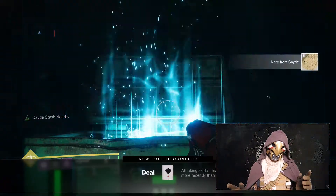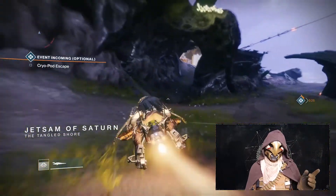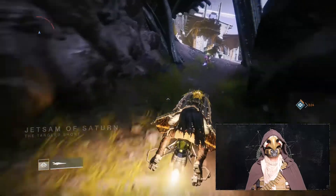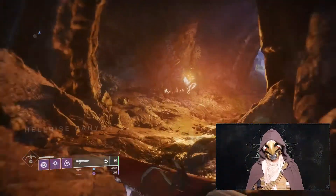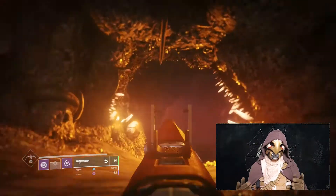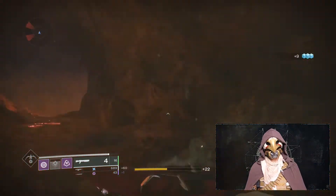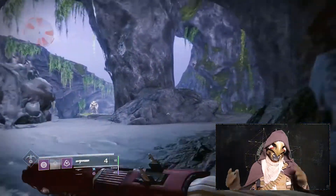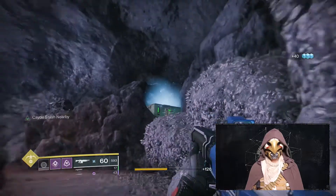Last but not least, the Tangled Shore. Go to Thieves' Landing and take a left towards Jetsam of Saturn. Hang a left at the Wrecked Hive Ship and go down this tunnel to get to Hellrise Canyon. Enter the cave and take the tunnel at the back and slightly to the right. It'll take you down — keep crawling to the left. That'll lead you to this open area with the Wrecked Ship, and you'll find the chest just on the other side.